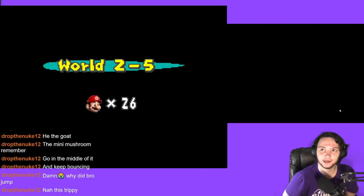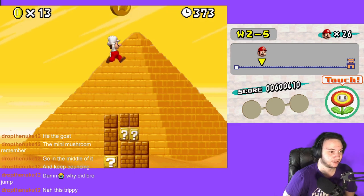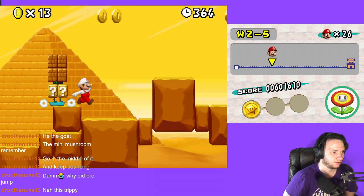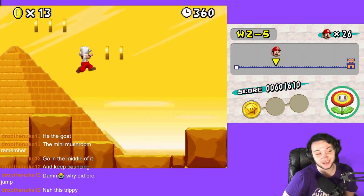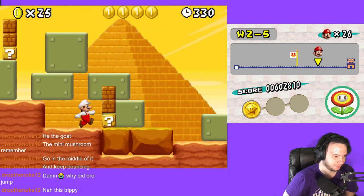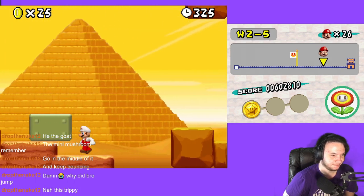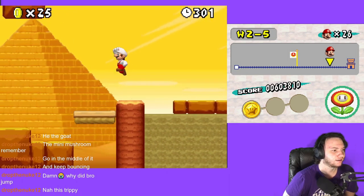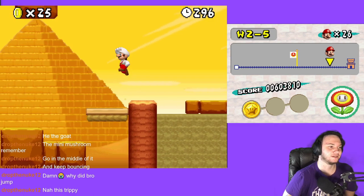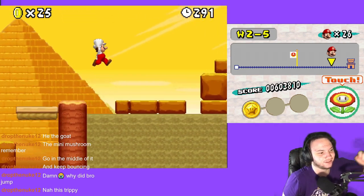Is there a cheat code to get infinite time? Oh yo, he almost smushed me — jump! Nice, thanks. You're supposed to get hit if you hit those guys, but I did not jump. Appreciate you. How do we get up there? Dude, that's something — you can see the little outline, you can see the little crease.